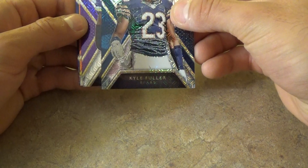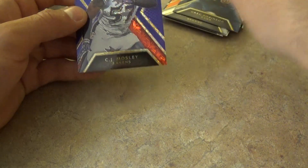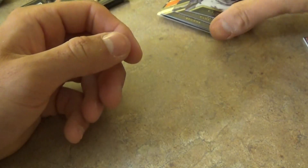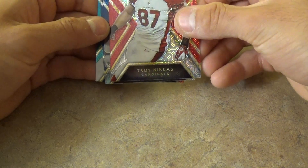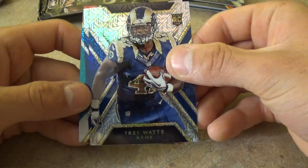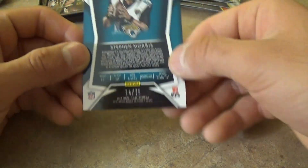But these are way different than the first box — maybe it's a different variation. Yeah, cause all these are the same now. Kyle Fuller rookie card, Anthony Barr rookie card, Justin Gilbert rookie card, Greg Robertson rookie, and a C.J. Mosley out of 75. I think these are going to be all rookie cards. Benny Fowler rookie, Troy Nicholas rookie, Trey Watts rookie, Michael Sam rookie, and a Stephon Morris rookie out of 75.